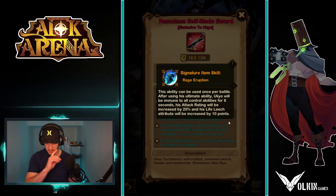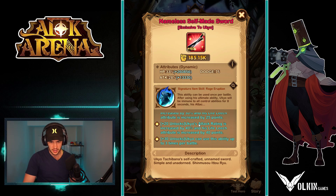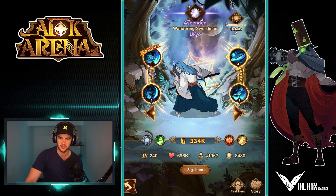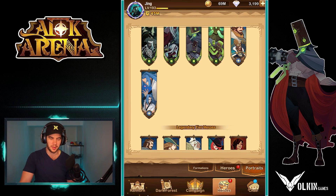But this signature item is really nice. The ability can be used once per battle - after using his ultimate ability, he'll be immune to control abilities for eight seconds. His attack rating will be increased by 20% and his life leech will be increased by 10 points. And then as you can see you get the increases on that, and it can be used up to three times per battle. So he wants to be able to survive in the battle a bit longer.